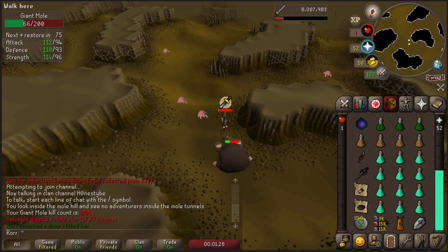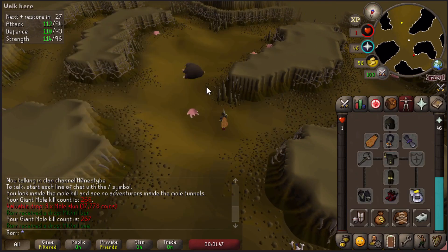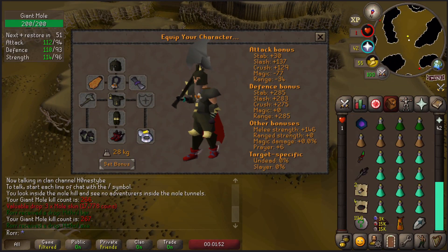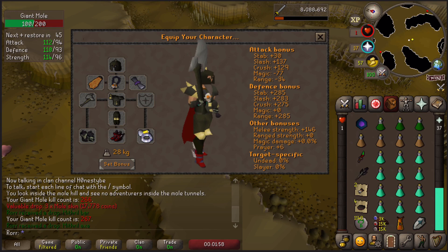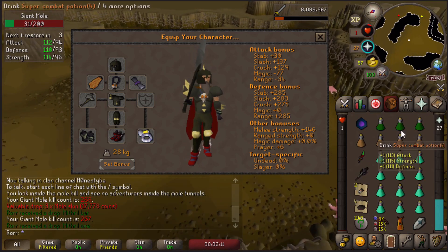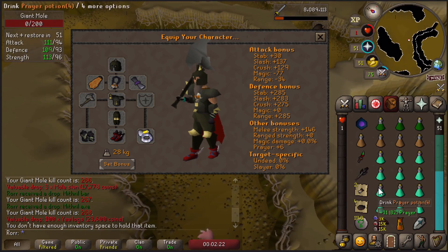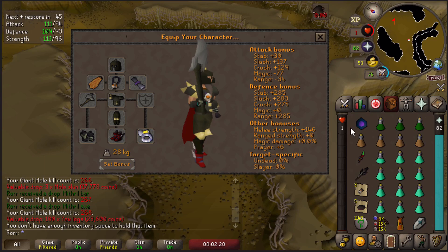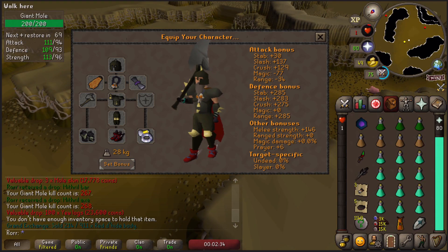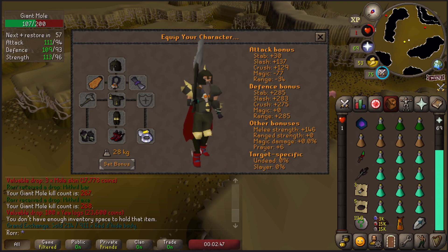You should put your attack style to slash with this setup, as the Giant Mole is weaker to it than the crush attack style. Besides the Dharok's armour set, I'm wearing a fire cape, a torture amulet, a Rada's Blessing, ferocious gloves, primordial boots, and an imbued berserker ring. The only improvement would be an infernal cape, but that's for later. You could downgrade to barrows gloves, a fury amulet, and dragon boots to lower the costs.